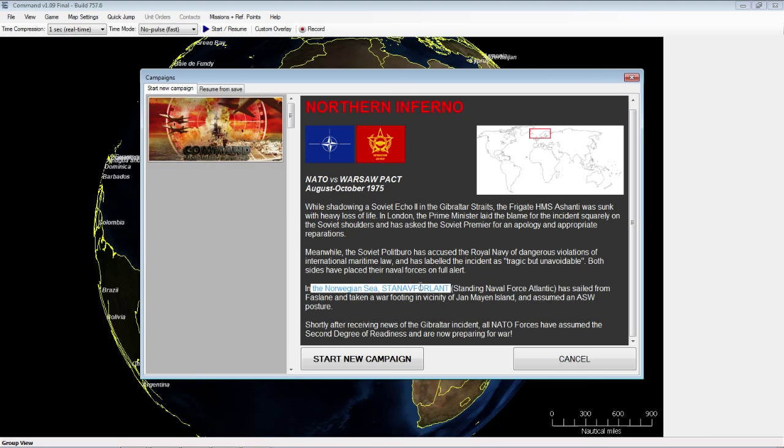In the Norwegian Sea, the Standing Naval Force Atlantic has sailed and taken a war footing in the vicinity of Jan Mayen Island and assumed an anti-submarine warfare posture. Shortly after receiving news of the Gibraltar incident, all NATO forces assumed the second degree of readiness and are now preparing for war. A hypothetical conflict is brewing — that's the situation as we go into the campaign.